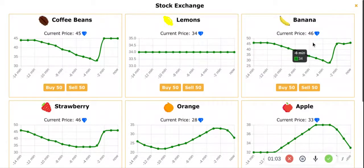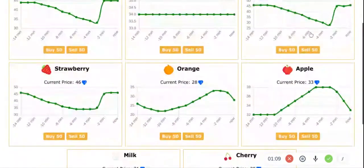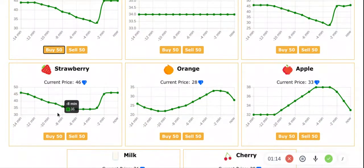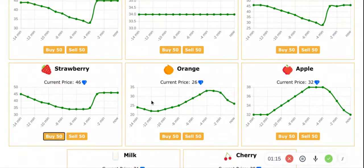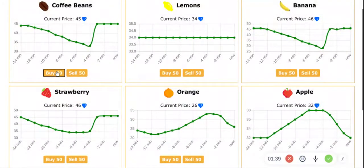If I hit this I can buy stuff. Right now the most expensive thing here is bananas, and milk is pretty cheap in this game. Every couple of minutes it changes — every two minutes it will change. The milk is pretty cheap but four minutes ago it was not. You can see I am just getting this stuff.